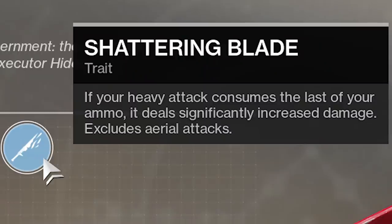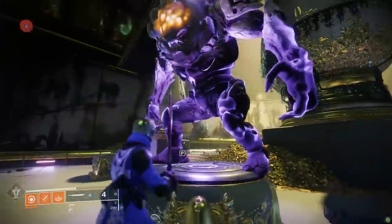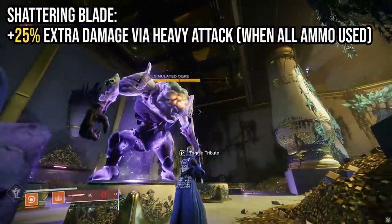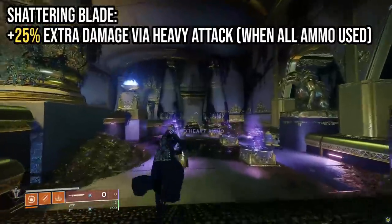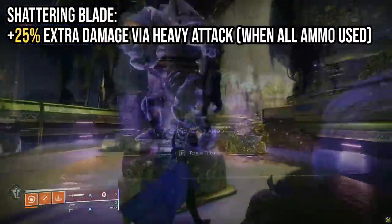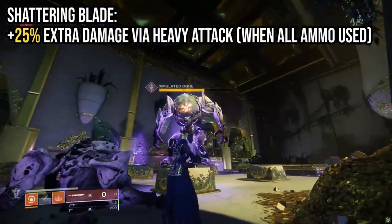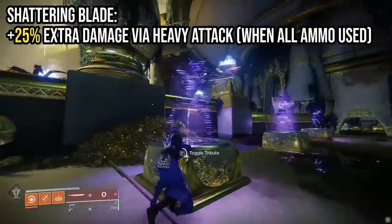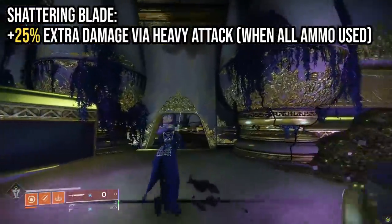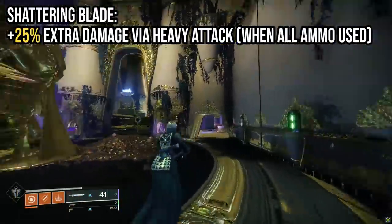Shattering Blade gives a plus 25% damage buff if you manage to deplete your sword ammo during a heavy attack — but this perk isn't cutting it. Extra damage is great, but what's the point if you can only use it once at the end of your ammo? Also, testing in PvP, Shattering Blade did not work at all. If anyone has additional insight on Shattering Blade, I'd love to hear it.